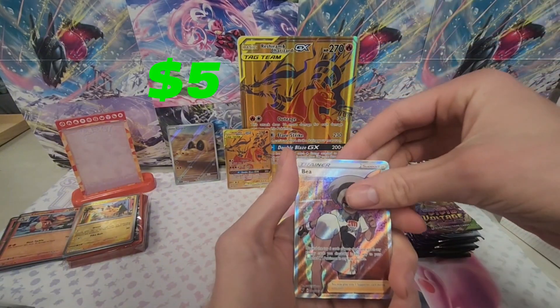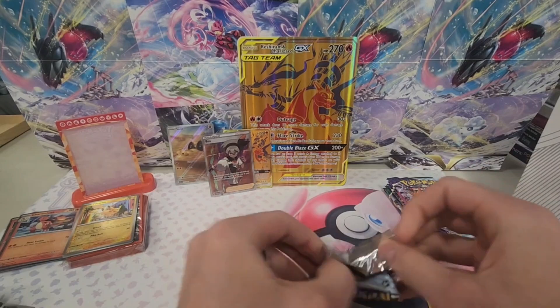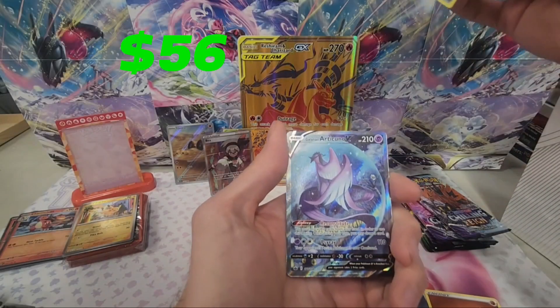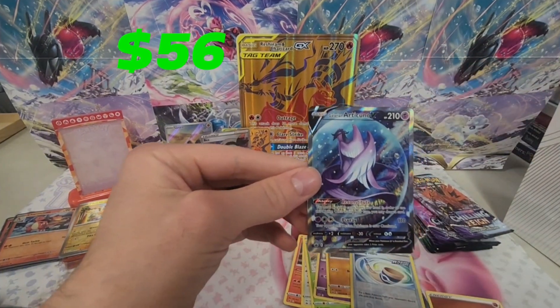Oh, there we go. That's a very cool card. You can see the new one — you kind of like to see the old code cards. It means it was probably part of the first print run. We do get a Silver Border and a Galarian Articuno V alternate art.